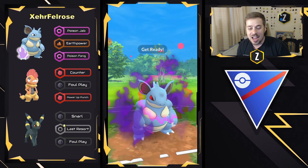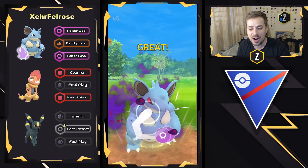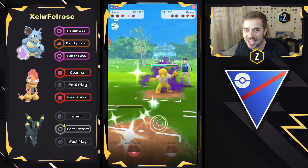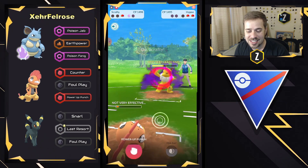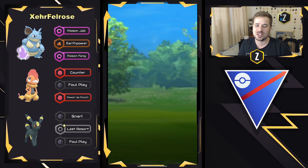Oh my gosh. Did they get it? No, they got the Poison Fang. He had the Earth Power. So Poison Fang isn't going to be enough damage to take it out. They get a second shield — can they get to the Foul Play? No. Good game, very well played. That was a close one.